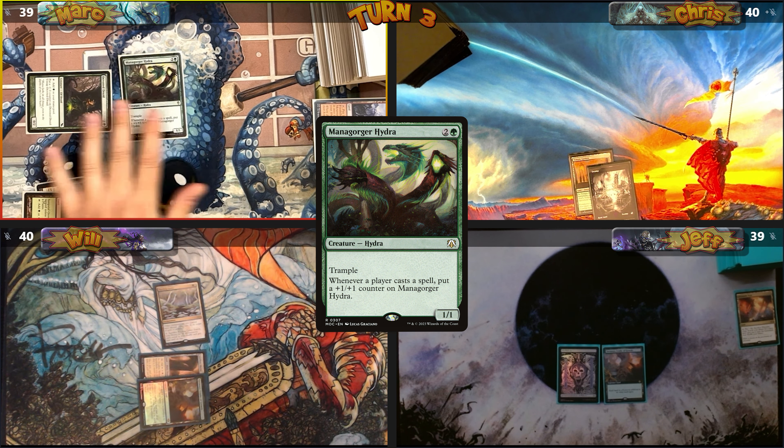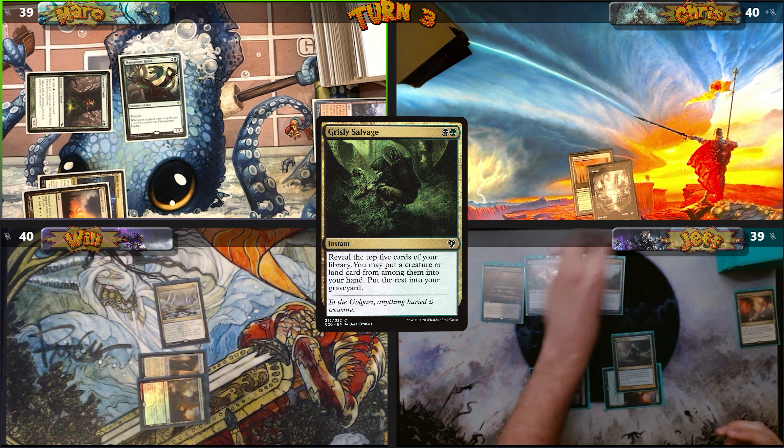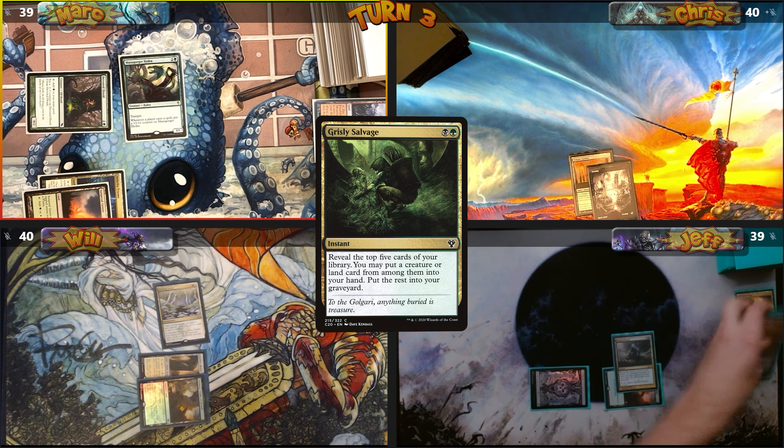Mark casts Mana Gorge Hydra. With that on the stack, Jeff casts Grisly Salvage. He reveals Marsh Flats, Malakir Rebirth, Insidious Roots, High Market, and Ramunap Excavator. He puts the Excavator in his hand and the rest into his graveyard.